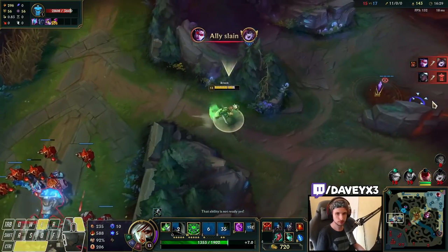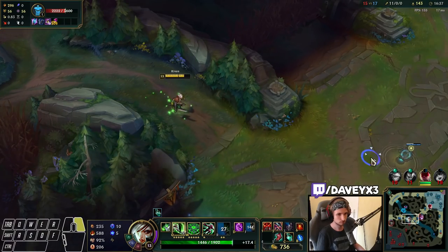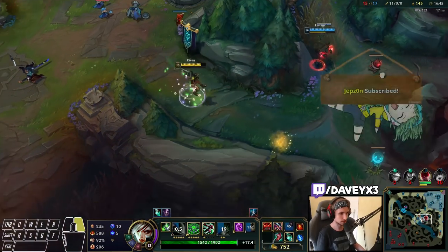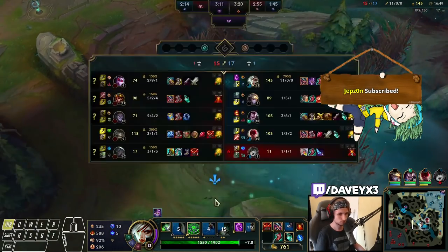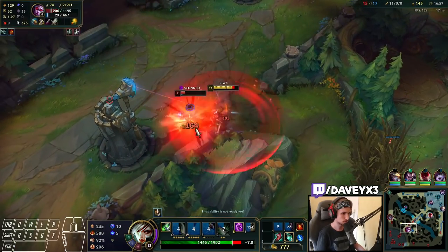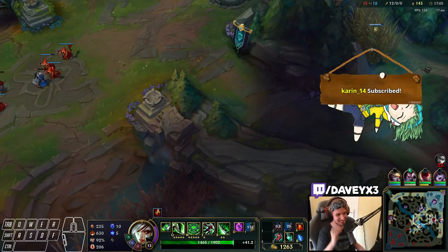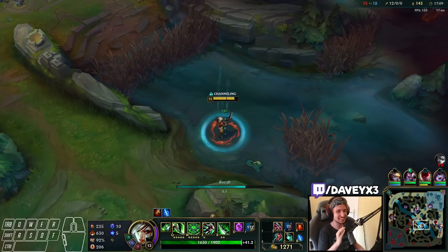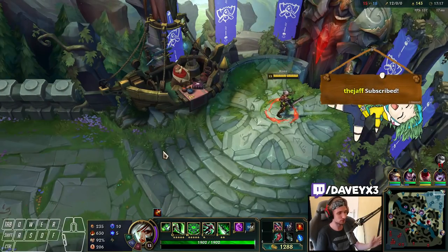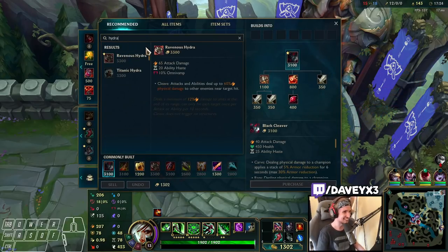There are two people in mid. We're gonna kill that Jarvan. You guys might be surprised — what? Riven can jump this wall? Yes, it's possible. That wall jump was such a tiny chance to make, and I actually did it perfectly.